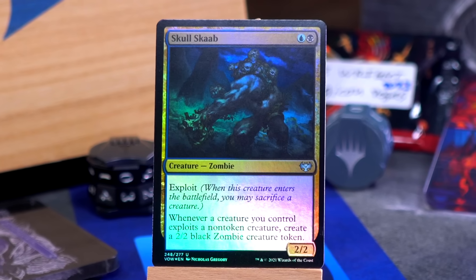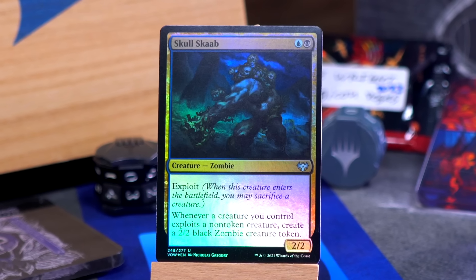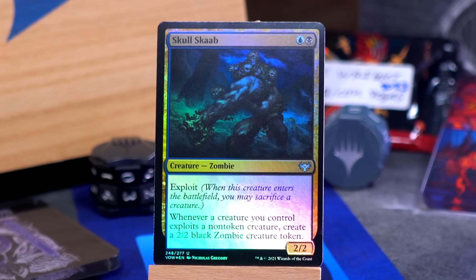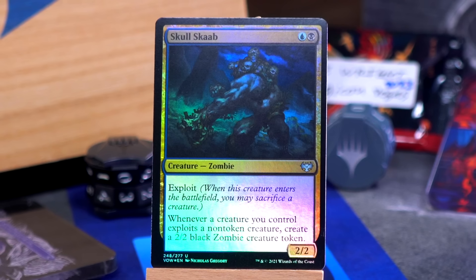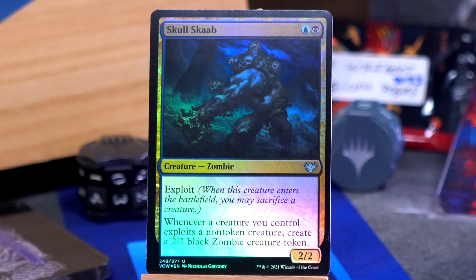Skullscob — blue and black for a 2-2 zombie with exploit. Remember exploit? It's neat. When this creature enters the battlefield, you may sacrifice a creature. And the text is whenever a creature you control exploits a non-token creature, create a 2-2 black zombie. So that counts for any other creatures that might also exploit, but also it counts if you do it on this one. Love Skullscob.